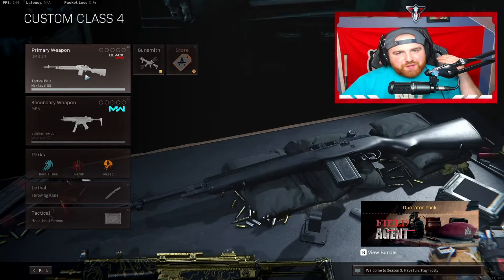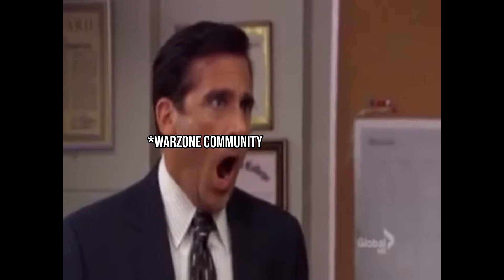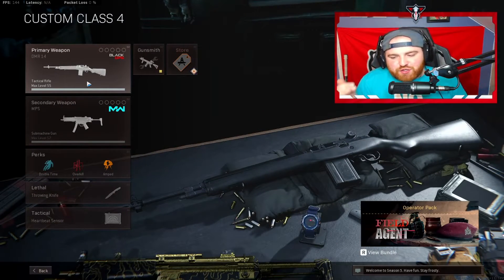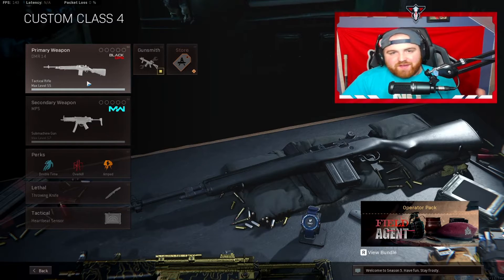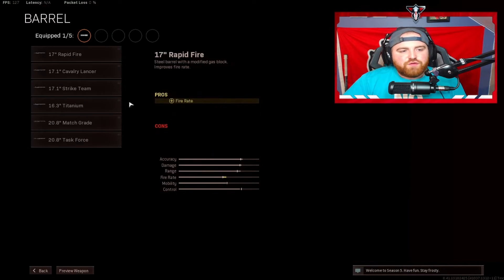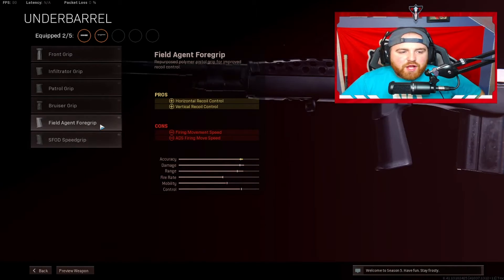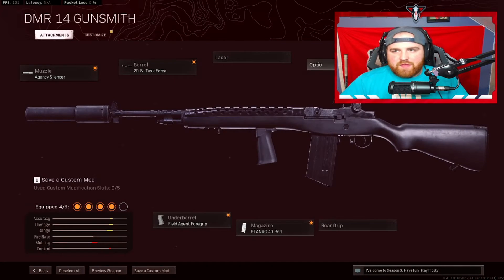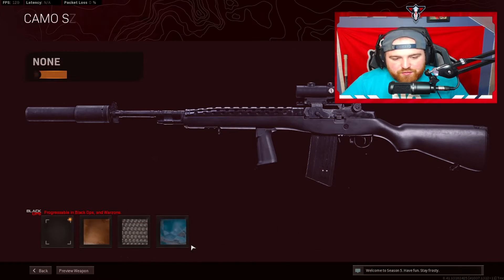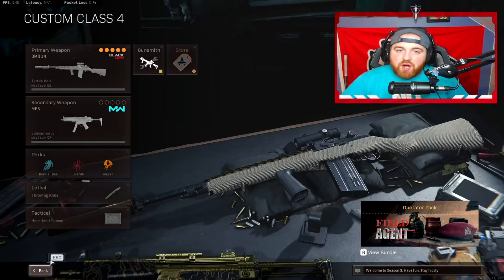Class number four — I hate to say this, but the DMR meta is back. The DMR is stupidly overpowered and I'm not a fan of it — I never played Warzone when it was dominant before — but it is top tier right now. Muzzle — Agency Silencer. Barrel — Task Force. Underbarrel — Field Agent Grip. Magazine — standard 40 round mag. Optic — Axial Arms 3x. If you've got a special camo, top it off with Diamond.